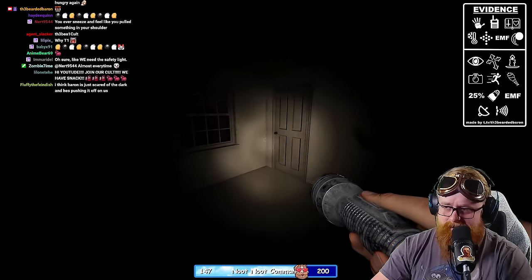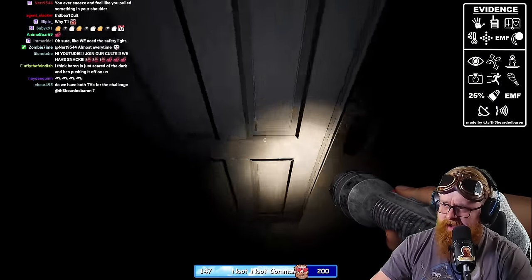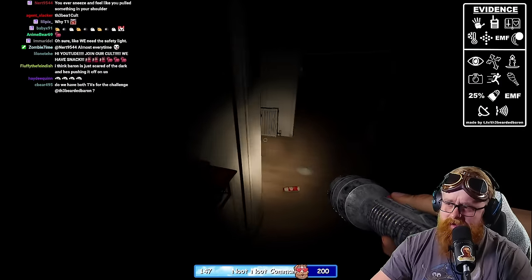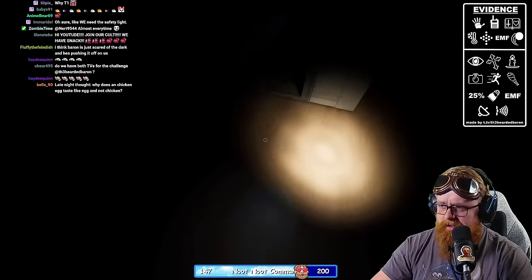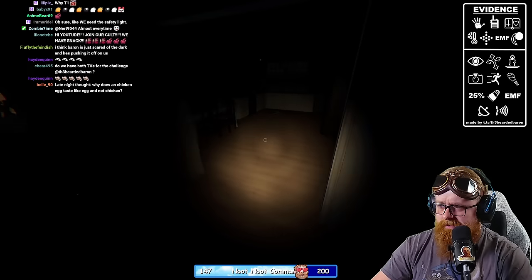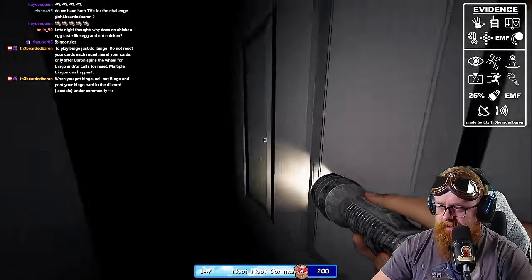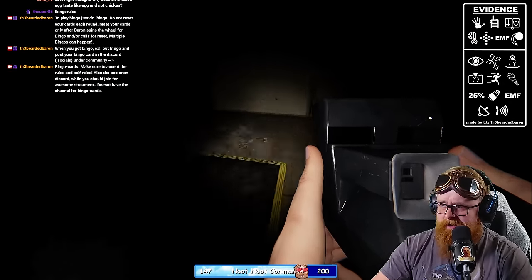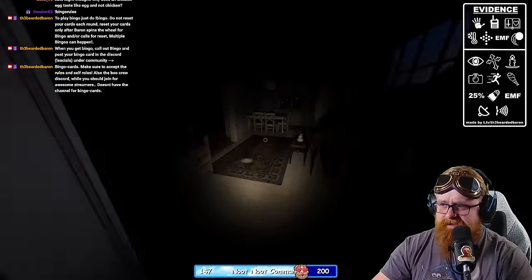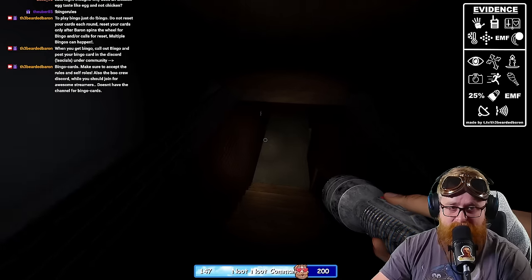You could bring in an EMF reader there and that would also help you out. I don't know if this means it's in the basement — I just heard it over in the garage. Let's grab this. Okay, we've got it in the garage. I'm looking for those freezing temps — it's going to help us when we touch the door. Seems like it's active, so that's good.